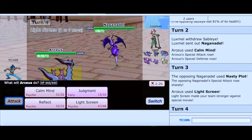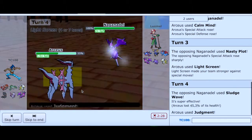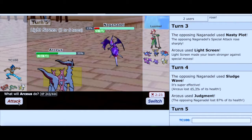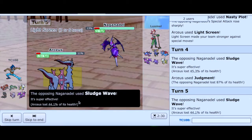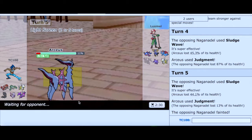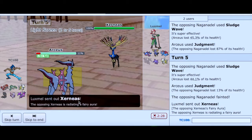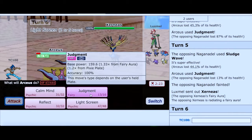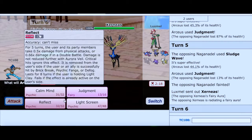I can survive a few Sludge Waves, and I'm going to go for Judgment to finish off Naganadel. I expect him to go into something like Xerneas, and we definitely see that — a Fairy versus Fairy matchup. I know I can't survive another hit. What if he goes for Geomancy though? That's the question. He does go for Xerneas and I see the situation.